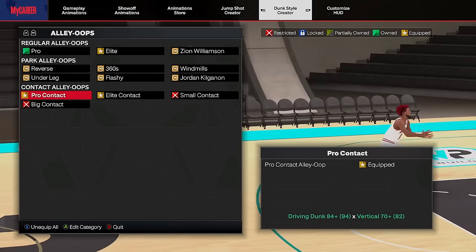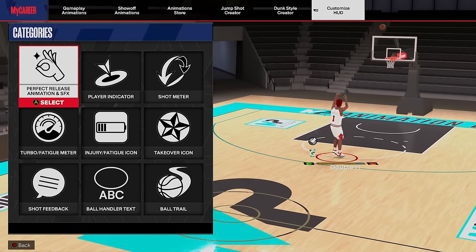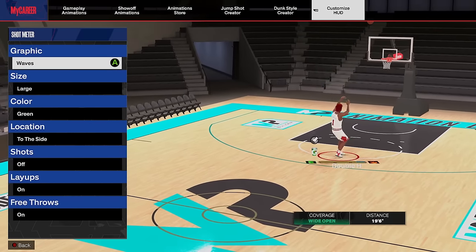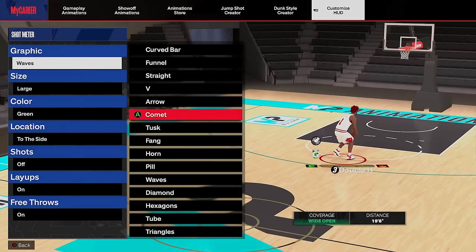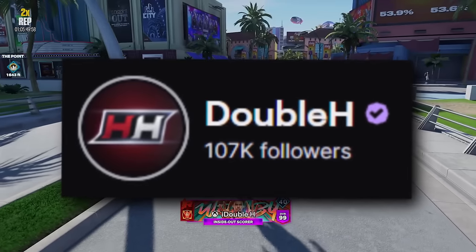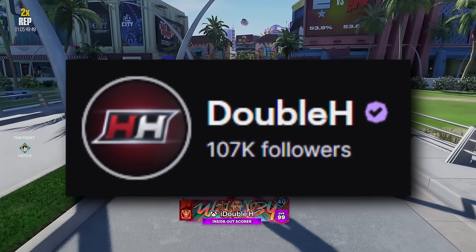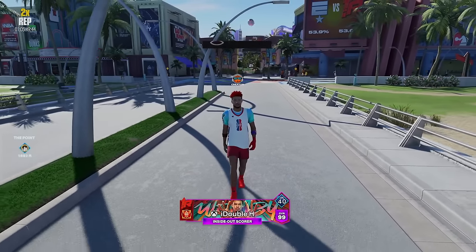I've been at starter three for ages with multiple builds at 94 dunk and I can never get the Michael Jordan free-throw line dunk to trigger — if someone in the comments knows how, please tell me. For alley-oops, I have the elite ones and the contact ones equipped. For the shot meter I use for my dunks, I use the waves one — it was a seasonal reward. If you don't have waves, I'd use the comet one. If this video helped you out, drop a like, subscribe to the channel, check out one of these two videos on screen. Follow me on Twitch — we're live a lot. It's been your boy Henry aka Double H, I'm out, peace.